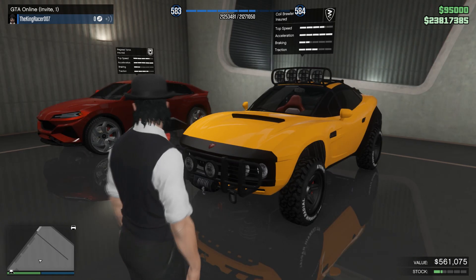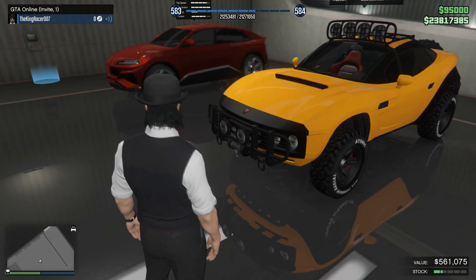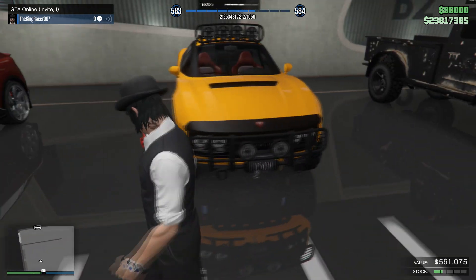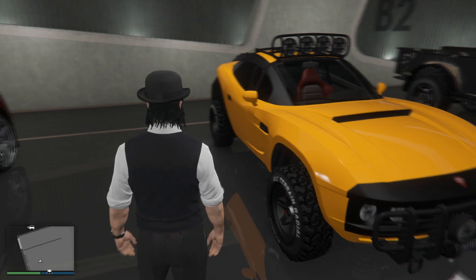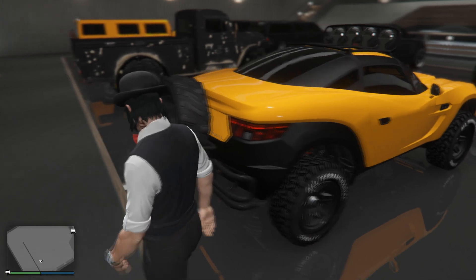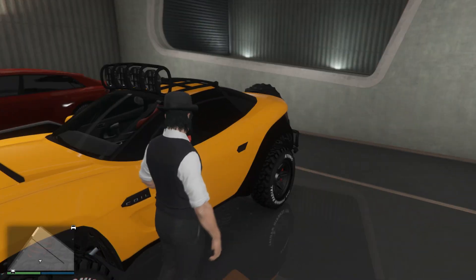This one, the Brawler. This is supposed to be an electric off-roader, but this one for some reason is a fuel motor engine. This one's painted in bright yellow with some aggressive off-road wheels. Also have another one in the back, some push bars and bumpers, extra lights.